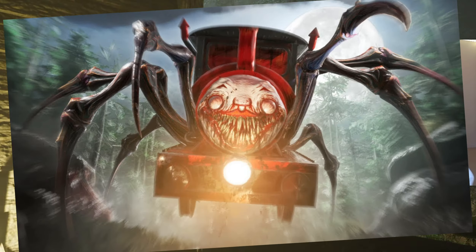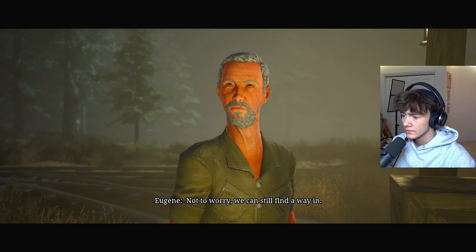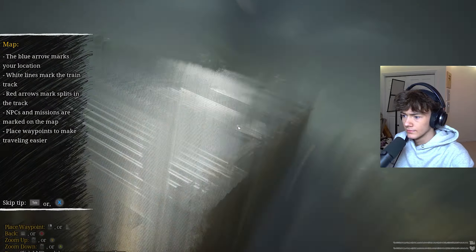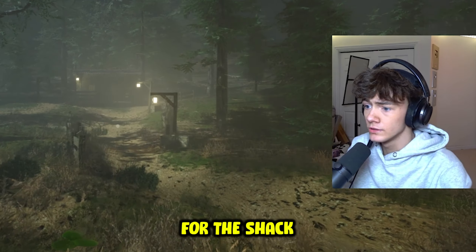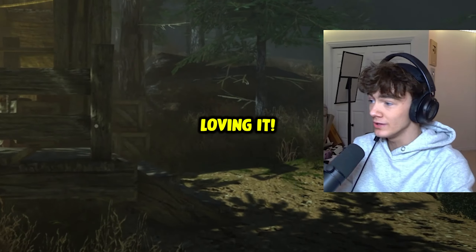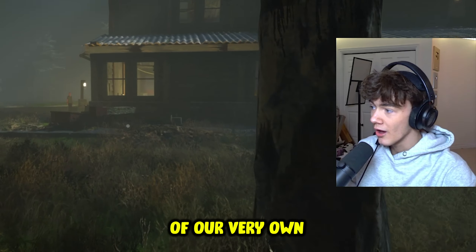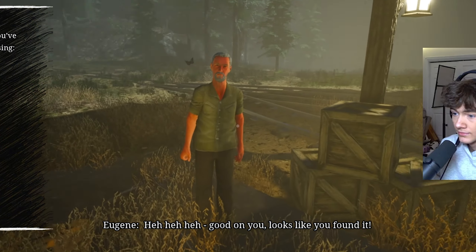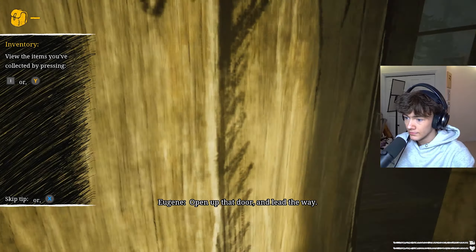There's a shed - this must be where the train parts are. We gotta stay close, Choo Choo Charles could be anywhere. It's locked, but we can still find a way in. There's a small shack up the hill - we got a map. We have to get over there. We got a key for the shack - perfect, we have the key.